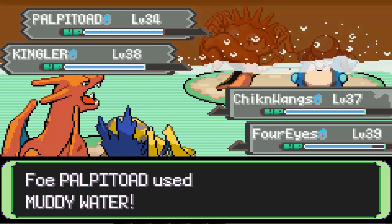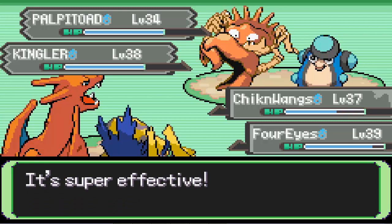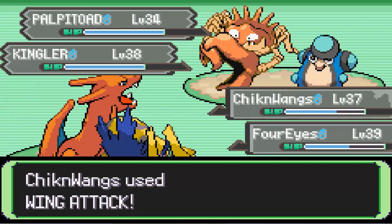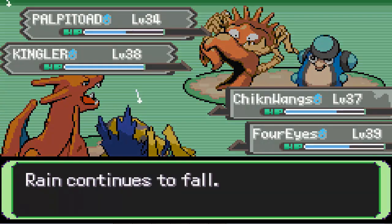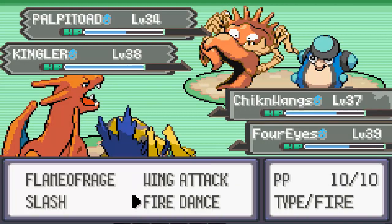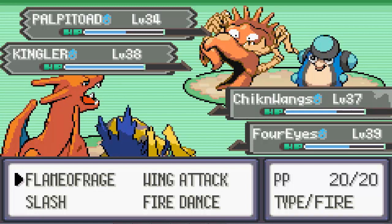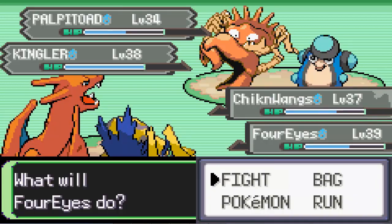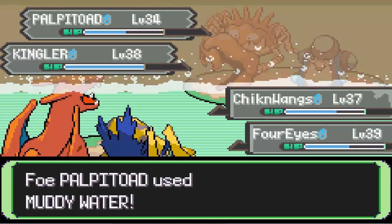He's gonna go for Muddy Water — won't do much. Actually, okay, not bad. The reason I don't like double battles is it's kind of cluttered — you can see Charizard's head is like half covered by the room. Another Slash, and then a T-bolt to the Kingler.